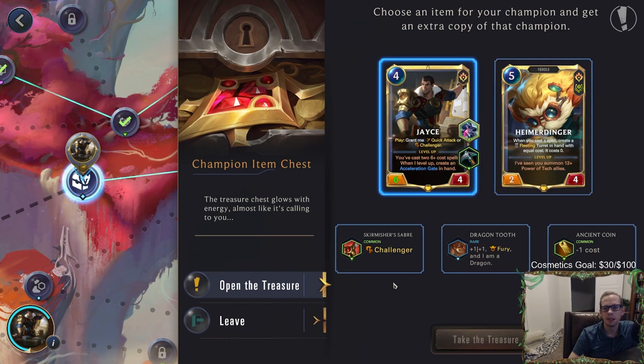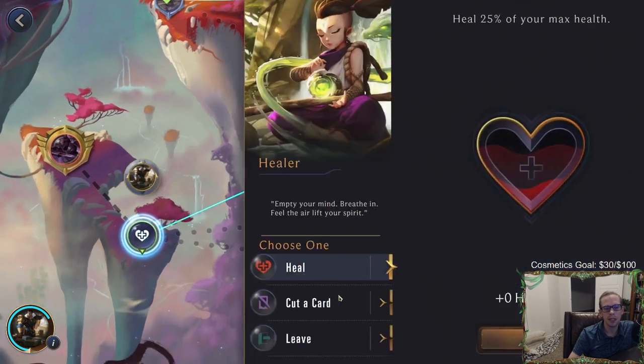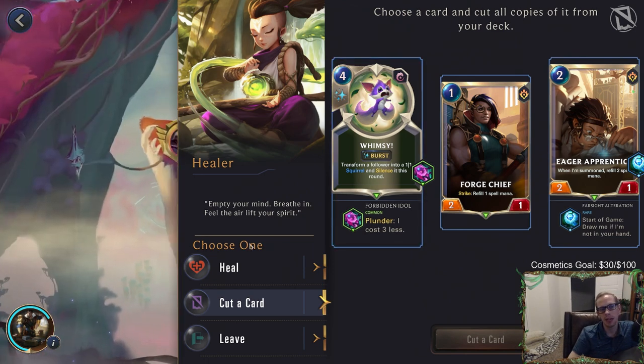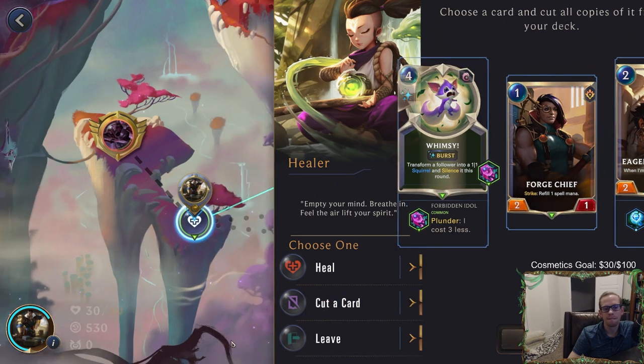Getting more keywords — I can give Jayce challenger and then also give it quick attack and it has spell shield and then gets two other keywords also. I kind of want to just do that. Jayce is going to have challenger now too. Jayce will always have challenger, quick attack, plus two other ones. I wish I had a reroll — I should have saved that reroll for this. I don't know how valuable Whimsy is. I think I like the Forge Chief — I just don't know how valuable Whimsy is in this matchup. I'll just leave it in the deck.